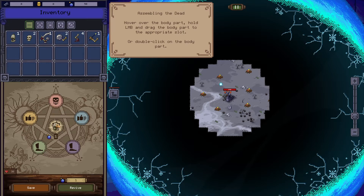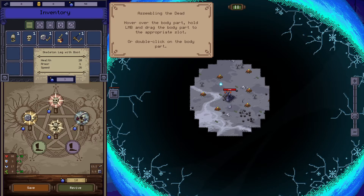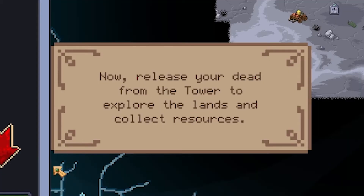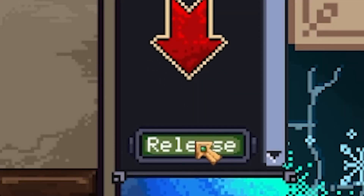We got to drag it. There we go — chest, and I guess we're gonna put the head on. I see what we're doing, we're just gonna keep on doing this until we figure something out. It's telling me to revive the first dead, which I will. Now you can release the dead from the tower to explore the lands and collect resources. Alright, let's release them.